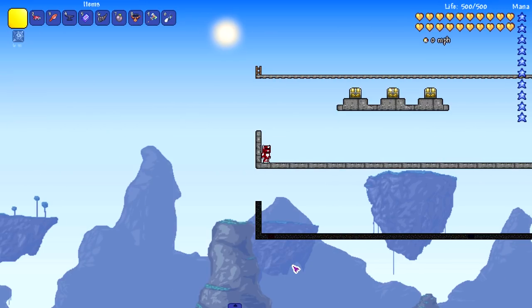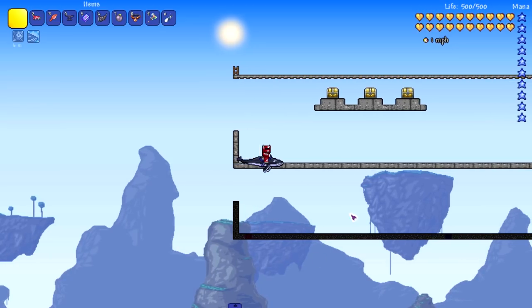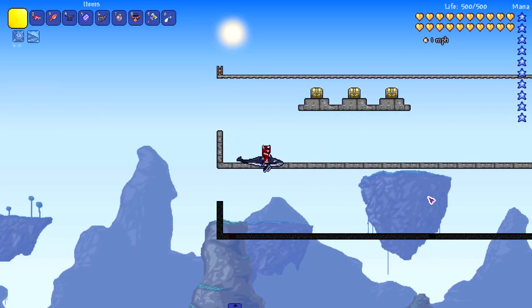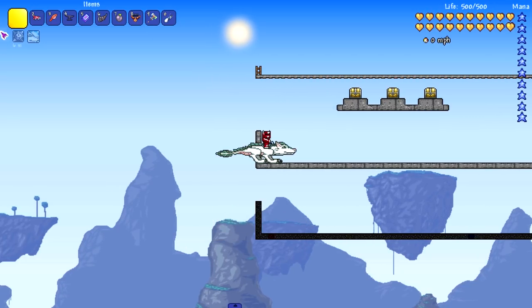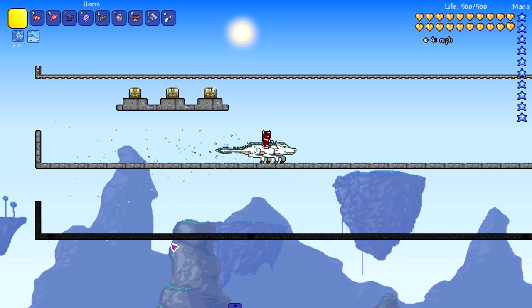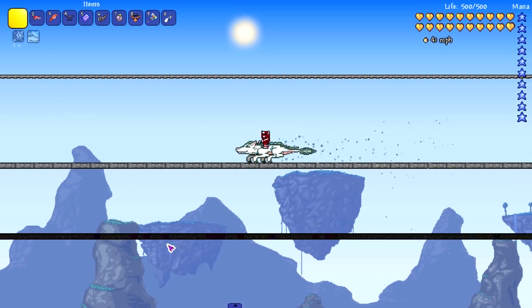Moving on to the whale mount — great in water, not the best on land, but it at least consistently hits 1 mph, unlike the anvil cycling between 0 and 1. Then the Nimbus mount, which I think is a Happy Days-related mount, hits 41 mph — not bad for a flying mount, and it looks really cool.